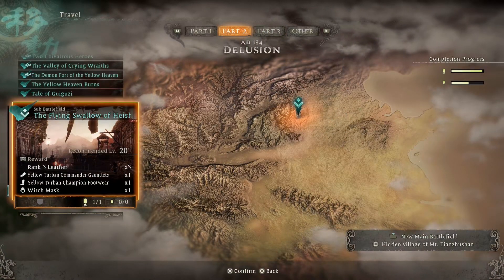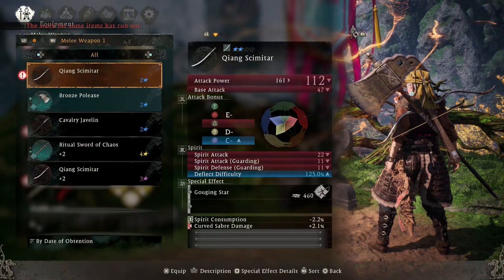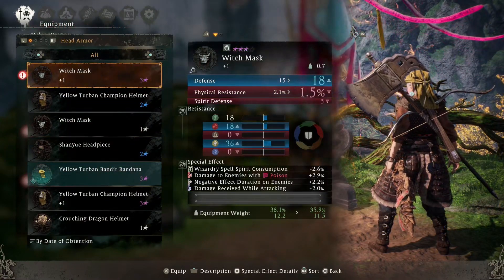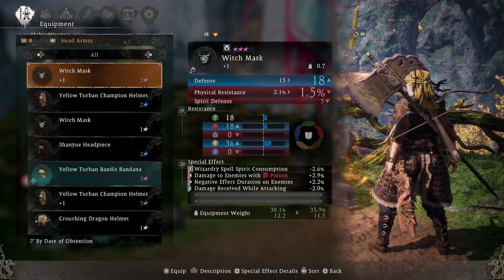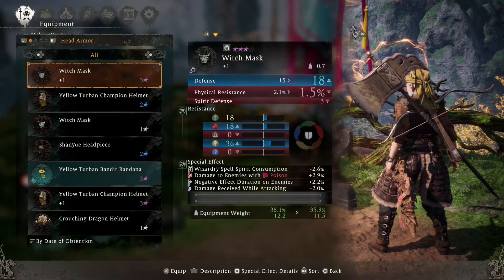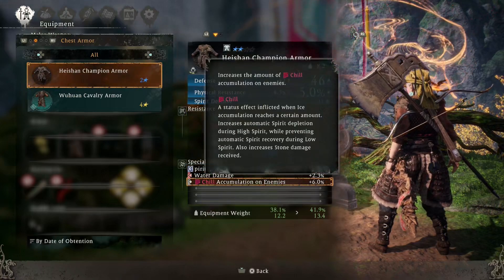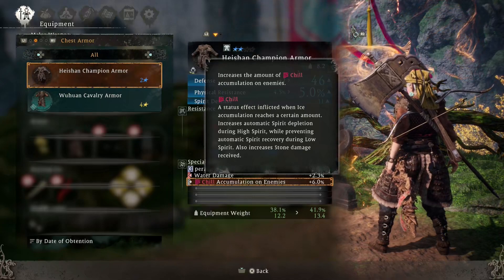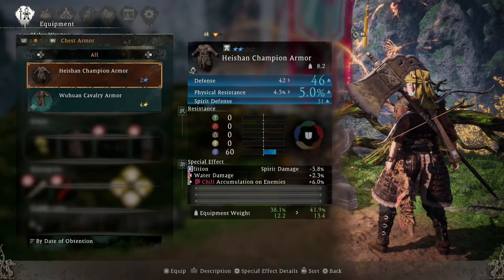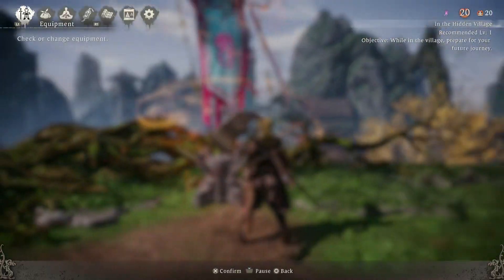All right, well that is the Flying Swallow of Haitian — hope y'all enjoyed. Let's check out that armor we got — oh, we got some weapons too! We got a witch mask. Let's go with HP haste and damage to enemies with poison. Chill accumulation on enemies — increases the amount of chill accumulation on enemies; the status effect completed when ice accumulation reaches a certain amount increases automatic spirit depletion during high spirit while preventing automatic spirit recovery during low spirit, and also increases stone damage received. Guys, that's it for today — hope y'all enjoyed, remember all the fun stuff down below, and we'll see you in the next one!